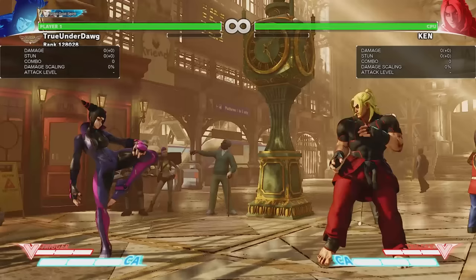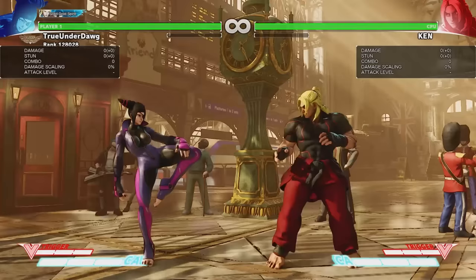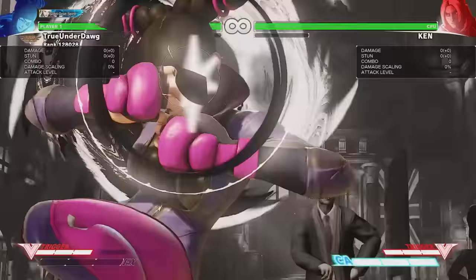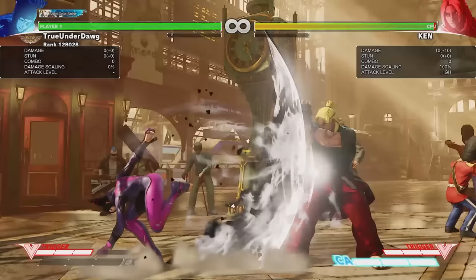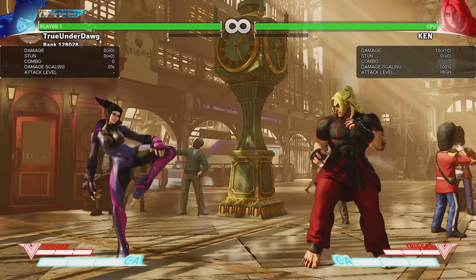That's it for her V-System, so now it's time for her Critical Art. This Critical Art is invincible for its entire startup and does some pretty good damage as well, especially during a short combo. With that being said, it's very unsafe if blocked, and the opponent can actually jump over it if they time it correctly — both of which leave Juri very vulnerable and open to a full combo. So if you want my advice, make sure to only combo into this attack. Otherwise, you're just asking for trouble.